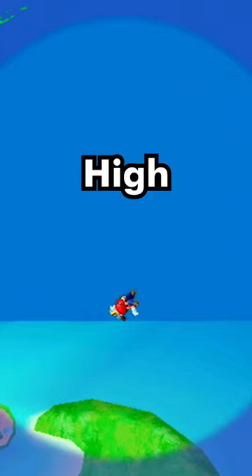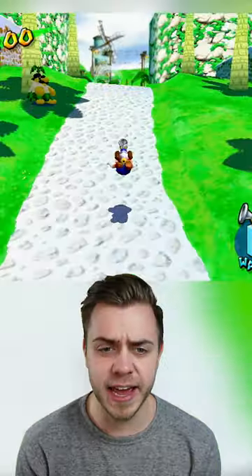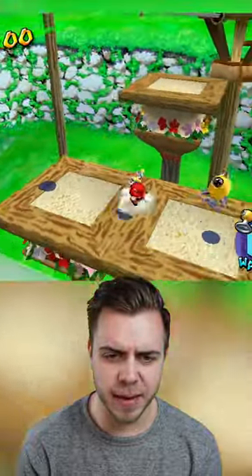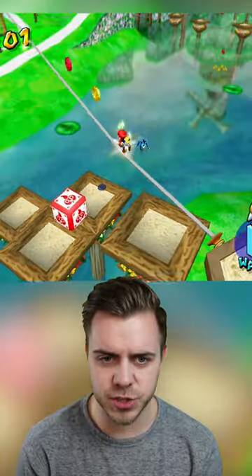Here's how to launch yourself ridiculously high in Mario Sunshine. Head to the Bianco Hills level and grab the rocket nozzle right by the lake. Then simply go on the tightrope right next to it.